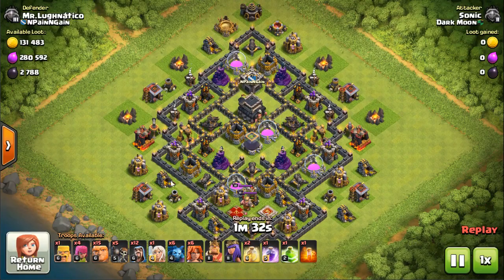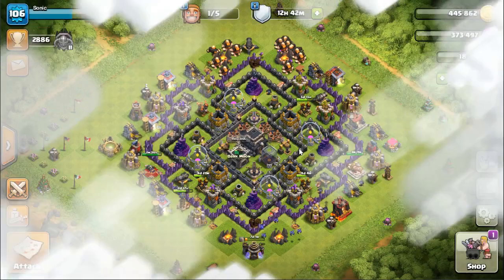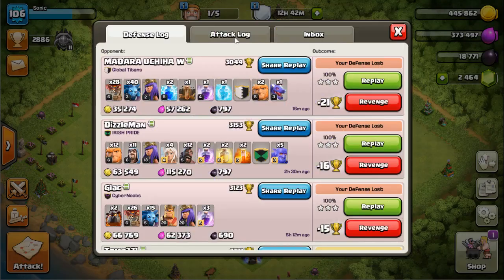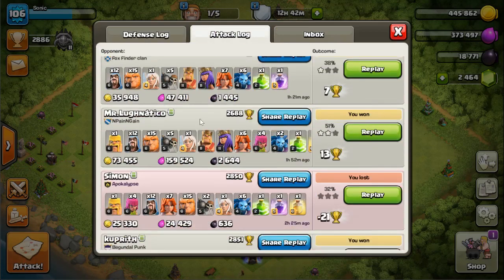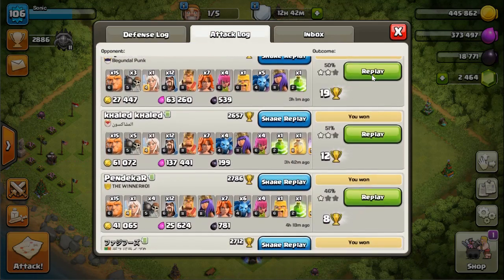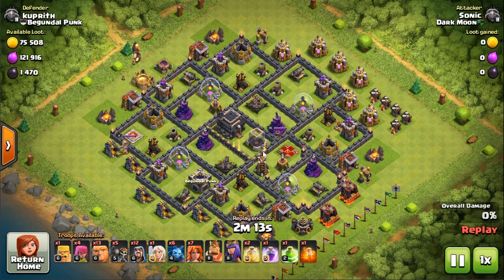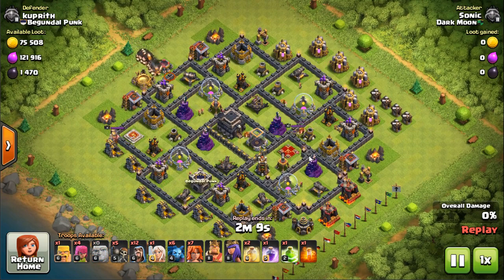Already showed you guys that one - going to a different two star. This one is definitely a riskier base. Normally I wouldn't attack it because no matter where you come from, the jump spell is going to open up more than just one quadrant, so you run the risk of your troops moving around and not going to the Town Hall. I decided to attack through this way.